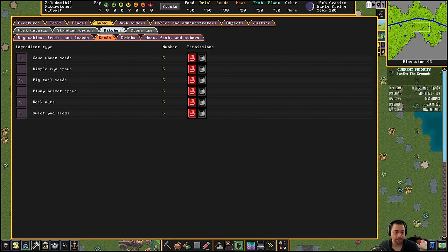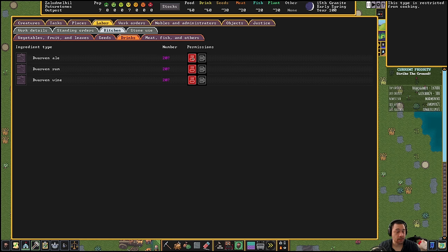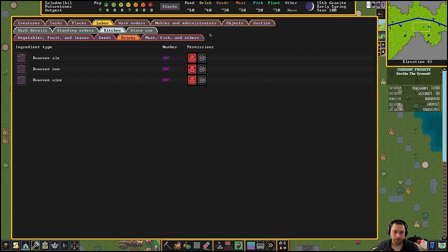So you start off with six types of seeds, and there are subterranean plants that you can only grow underground. I'm also not going to allow Dwarven ale, rum, or wine to be cooked. A lot of the meals you can cook with alcohol, but if you do that, you can end up with a severely depleted alcohol stock and then your Dwarves will dehydrate to death. Cook with meat and fish because you can't brew with that stuff.